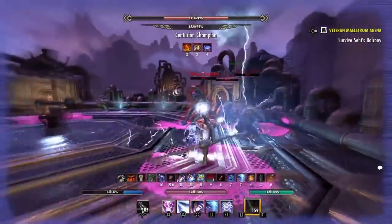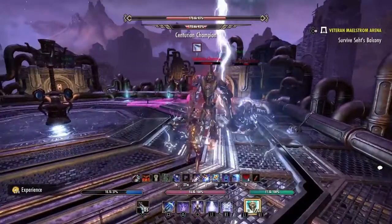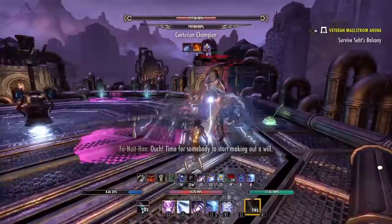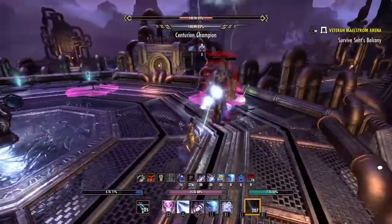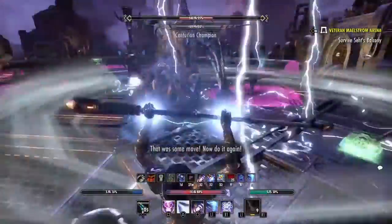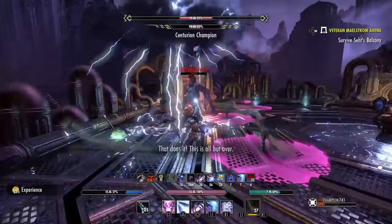What I like about this round is that once you get them to 20% health, you can basically just execute them. At 20% if you're a mag build, or something with a higher execute threshold like Mag Blade at 25%, you can kill them a lot faster — it all depends on how much magicka you have. I'm also using a second test roll here mainly to pick up the pace and make things go a little bit faster.